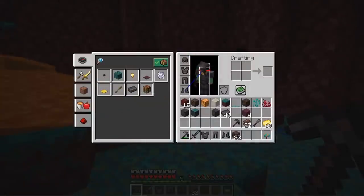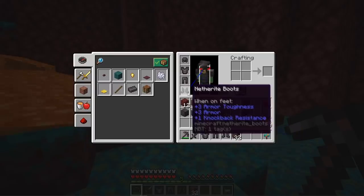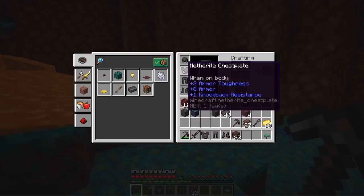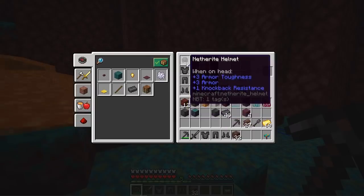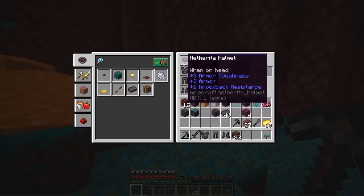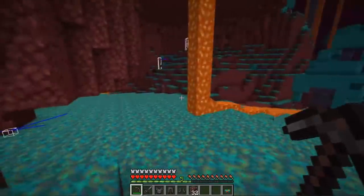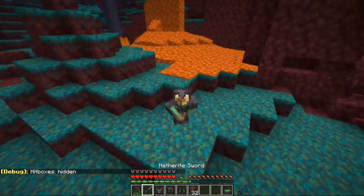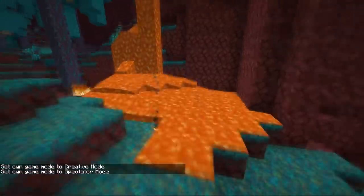With Unbreaking enchantment that durability is four times as long — think of all the work you could do with a single pickaxe without ever repairing it. This goes for all different tools as well as weapons. The armor also has higher toughness — on the chest plate it's three toughness plus eight armor — and Netherite armor also grants knockback resistance, so you're less likely to be knocked backwards. That's very useful since it's annoying when you fall into something or into the void. And this stuff just looks crazy cool — some massive beefy armor.